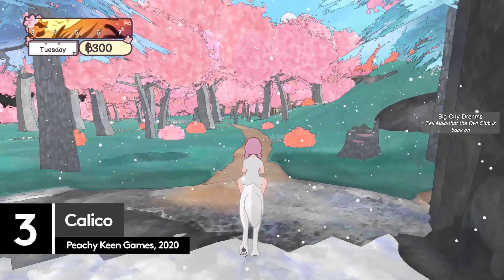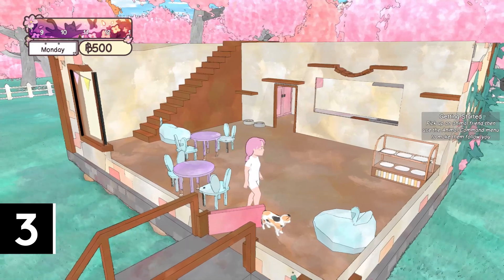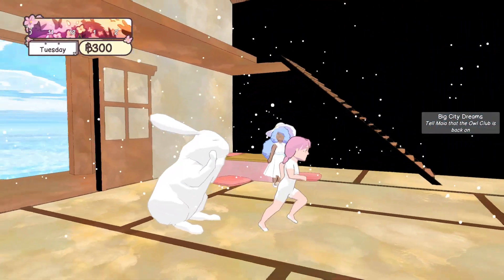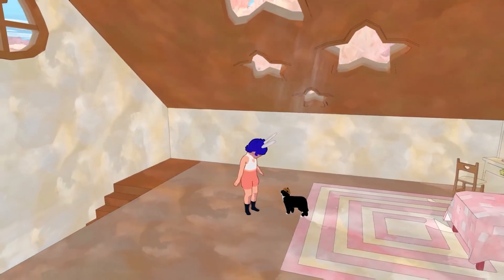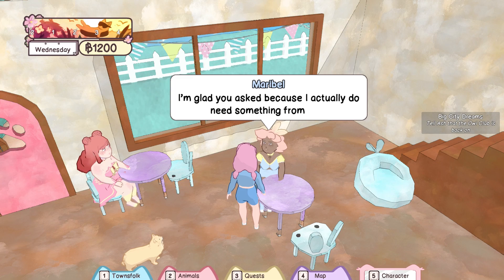You probably don't need us to explain what makes Calico so cute, although here's a hint: they have nine lives and four sets of toe beans. We're just going to talk over the gameplay whilst you enjoy the pastel adorableness of this chilled-out cat cafe management game.